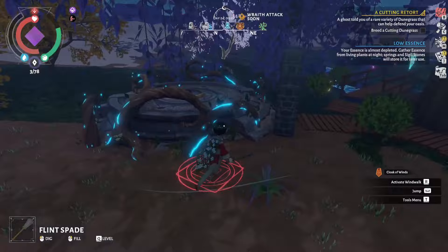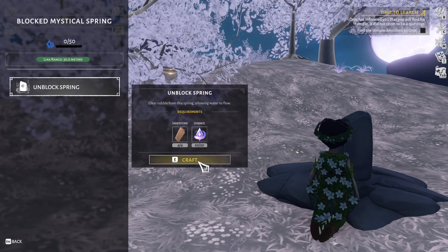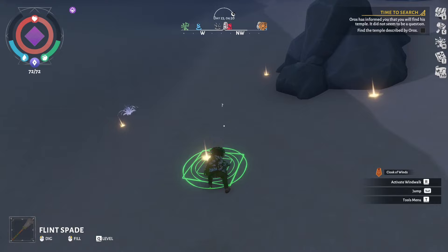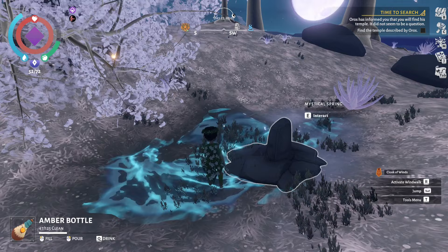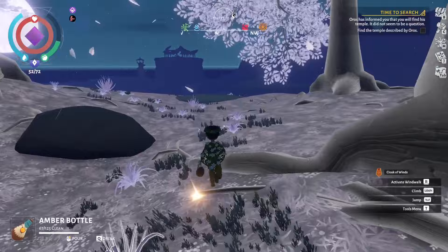Besides sigil gates, other things you can repair in the world are broken springs using some sandstone and essence. If you're looking for sandstone, it can usually be found around medium-sized rocks. Once repaired, water will start flowing from these springs just like the oasis you start at. Most importantly, the more springs you repair the more places you'll have where you can refill your water bottle without having to go back home.